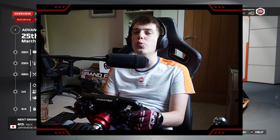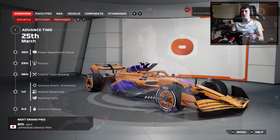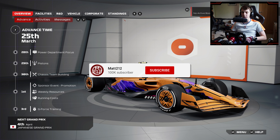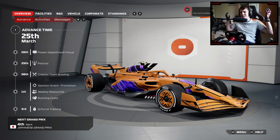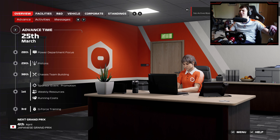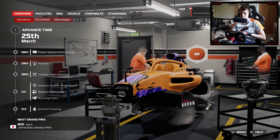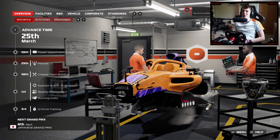Hello everyone and welcome back to round four of our F1 24 My Team Career Mode. We're back this weekend for the Japanese Grand Prix. I apologize - I might have got it wrong at the end of China last weekend. It's odd, Japan is still in my mind throughout the entirety of this game. If you missed out on that video from Albert Park Australia, go back and check it out. It was absolutely insane - it might steal the show as one of our best races ever inside F1 24.